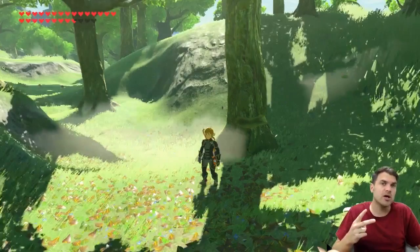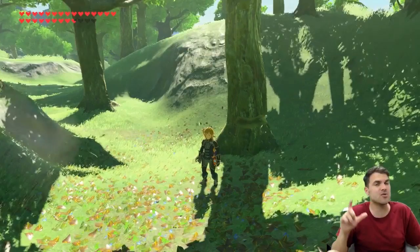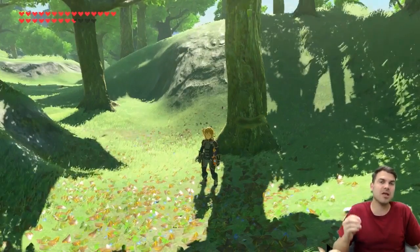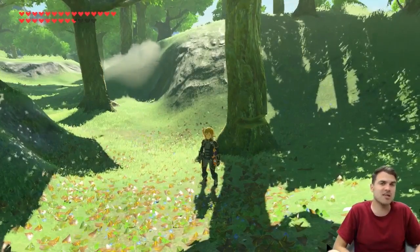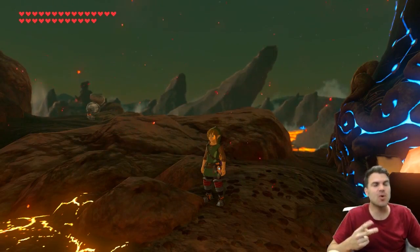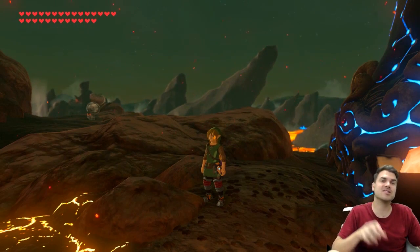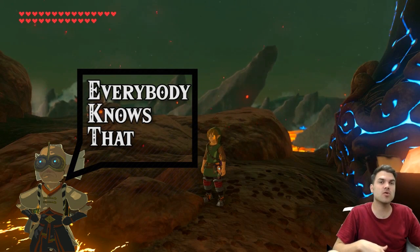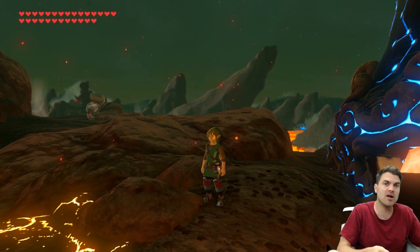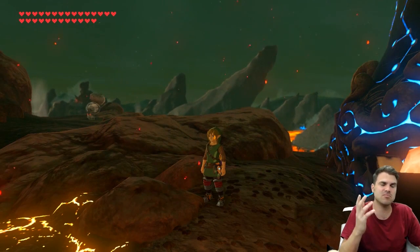I'm going to go ahead and call this myth busted. It did not return the Moonlit Scimitar to complete full durability, and two, it did not actually do damage to the weapon like I thought it would. I partially thought the lightning was actually going to do damage to the weapon, but it seems like not so much. For myth number two, I know that if you throw a rusty weapon in front of an Octorok, he's going to suck it up and spit out a clean weapon of the same class — so you might throw in a scimitar and get a royal scimitar, or something not as good.